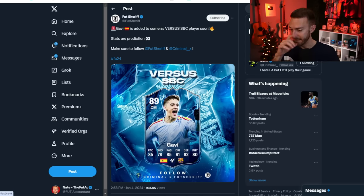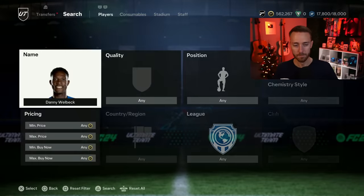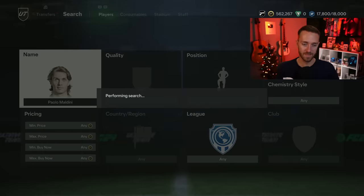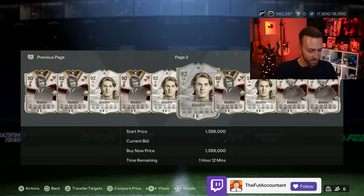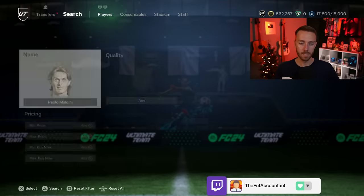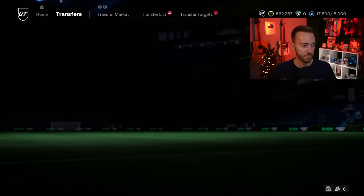There are also rumors about an Icon Maldini SBC, which seems crazy but is unconfirmed. Maldini was dropping a lot yesterday, and there were some cryptic tweets making it seem like he might be getting an Icon SBC soon. Watch out for that — it would be pretty big. If leaked, it would be an Icon SBC worth investing high-tier fodder for, because he's a center back that a ton of people would want to do near Team of the Year, especially if added at decent value.